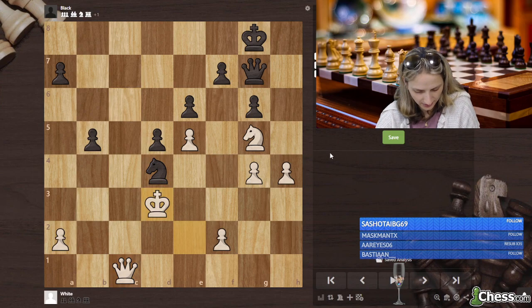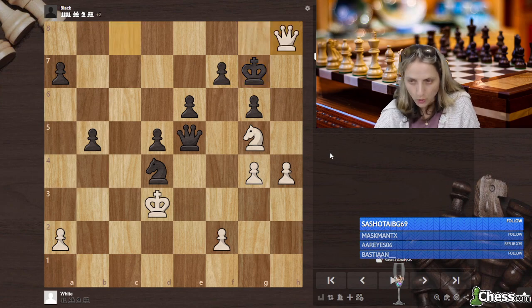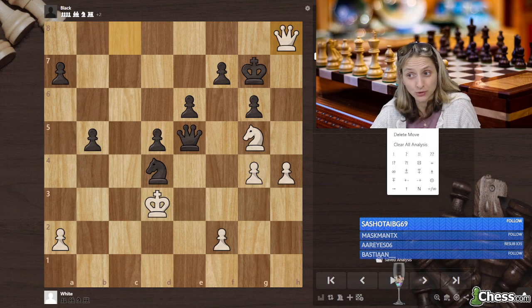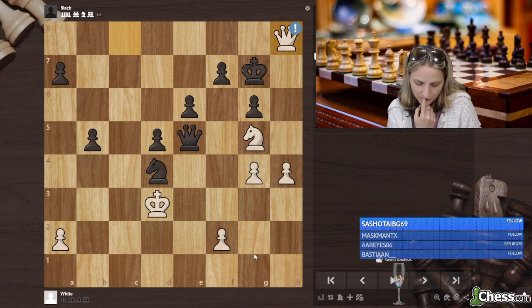Knight takes g4. King d3 is seen. Queen takes g5, queen c8, king g7, queen h8. We get another move. I was looking for the queen — where to go with the queen? I knew that we should go somewhere with the queen, but I knew that it should be c3, yeah, because f6.